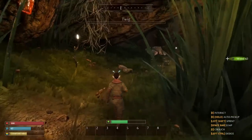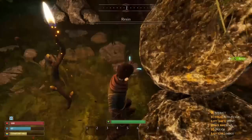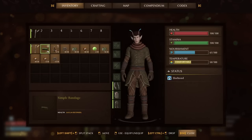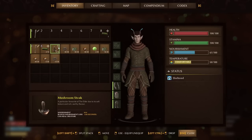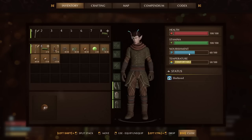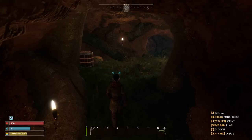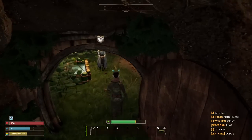We're going into this cave where the elder is. One more thing: we do have a club, so let's equip that. We have some bandages, which are really nice, and some food as well. We can see nourishment gradually goes down — normal survival style. If we eat this, we get 30 food, which gets us up to 'well-nourished' — a really nice buff to have.